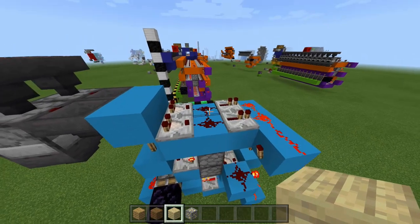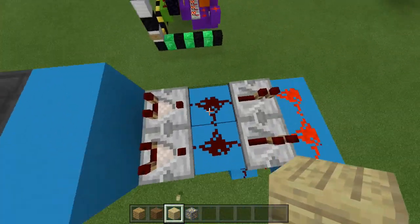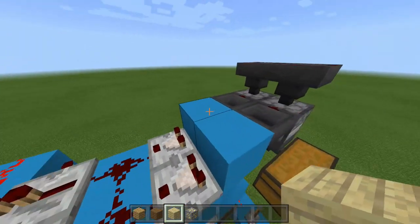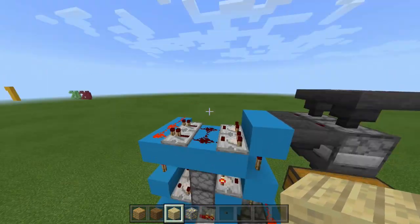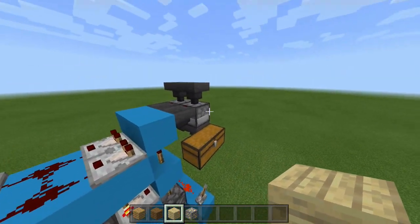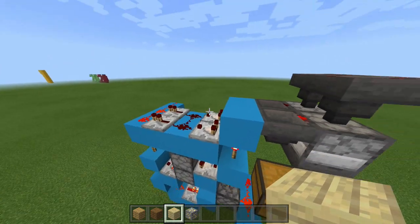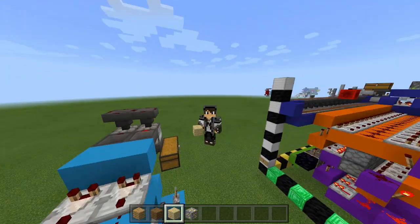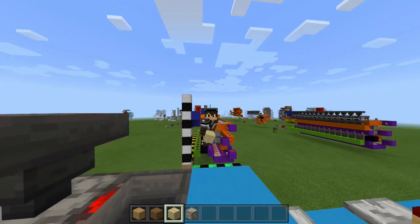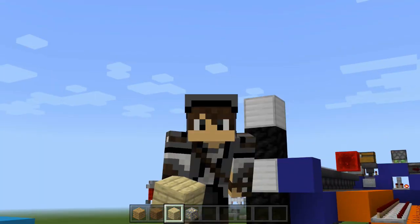Because we are using redstone signal strength, we cannot have an item that has a redstone signal strength greater than one. This means you cannot use wooden tools or lava buckets for fueling these furnaces, but any type of plank, scaffolding, sticks, or similar fuel source will work. The only fuel source you might want to use that this system does not work with is lava buckets.